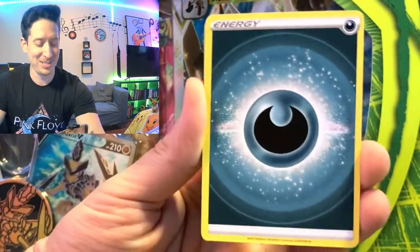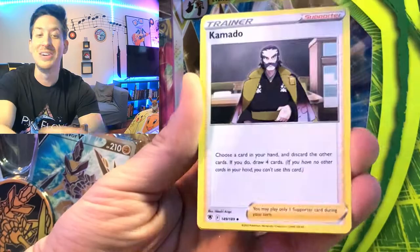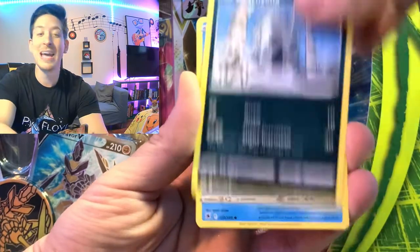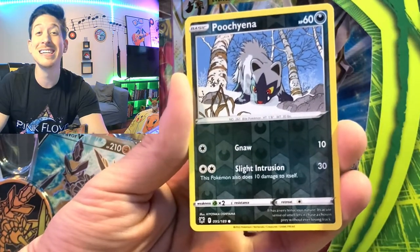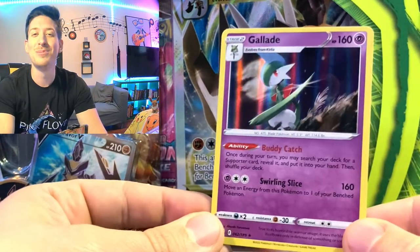Dark Energy, Energy Lodo, Overqwil, Kamado, Basculin, Glameow, Poochyena, Swinub, Hisuian Qwilfish, Poochyena is our reverse, and Glade Hollow Rare. How do you like them apples?